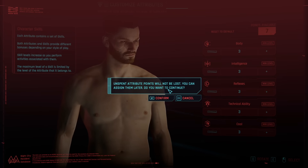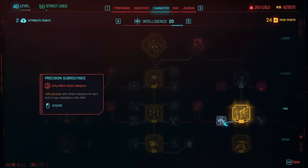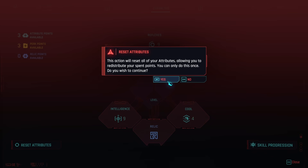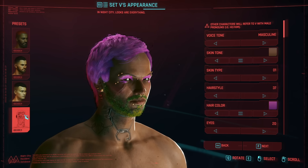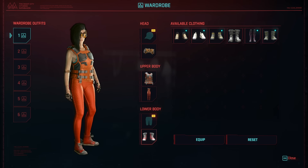I recommend starting the game without picking attributes first, because you'll be able to use them at any time when playing, and you'll get a chance to see the different trees and options available before you spend your precious points. If you're picking up from a previous save, you'll be able to redistribute your attribute points once. Also, you can now change your look at ripperdocs, and even swap out clothing at your apartment or your local clothing store, so you're never locked into a specific choice.